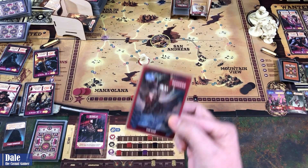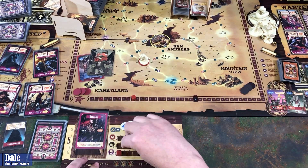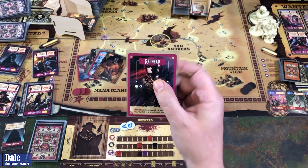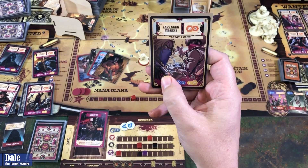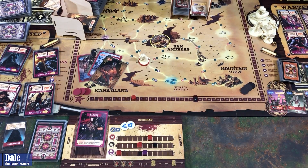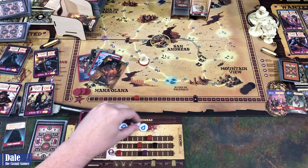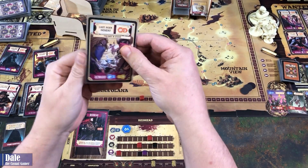For our actions: we're For Hire, so we grab some money — two coins. Grab some bullets, then bank five fight. We use our passive ability to attack a wanted bounty in an adjacent space — we attack over in the desert area. Last seen: we've got Talbot's Gang. Spending two fight for that, we've got three left over, getting money and a grit, and it flips over. With three left over we can fight these guys twice, so we spend that, getting two more money and a grit.